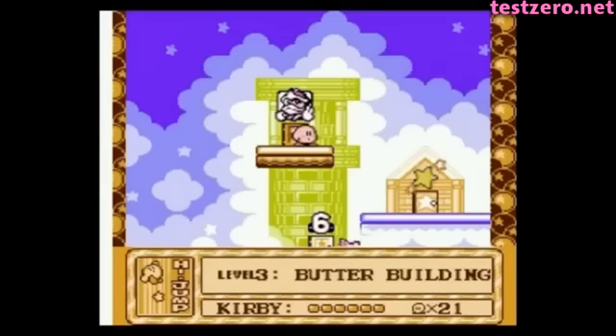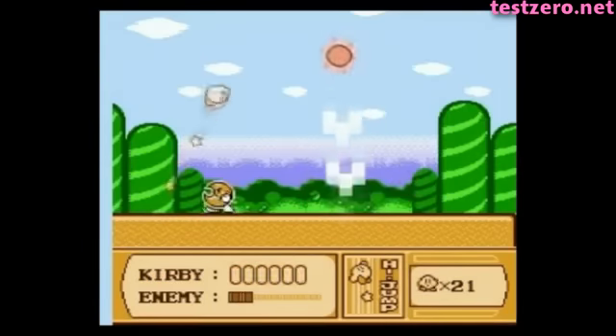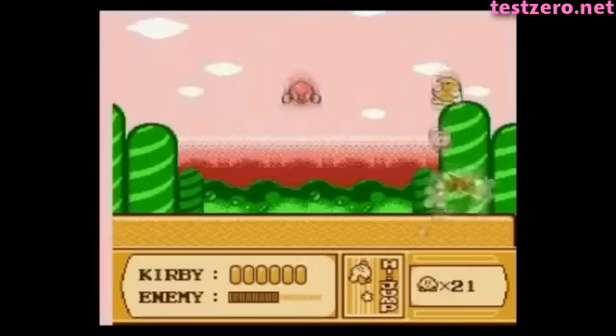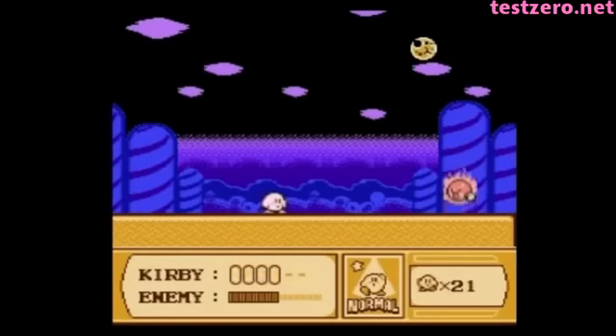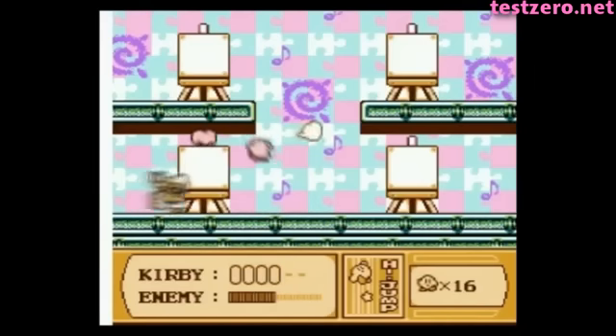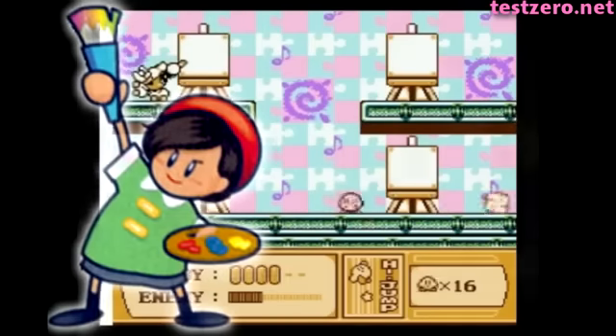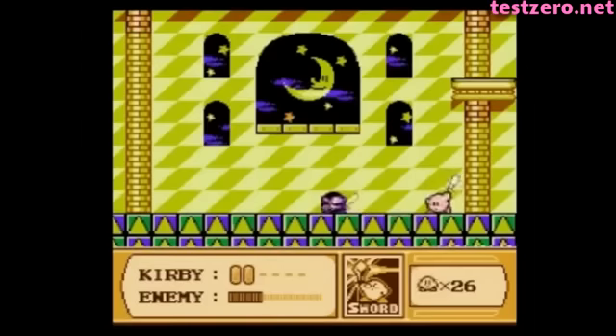The game was also responsible for introducing us to one of the coolest bosses in any Kirby game: Mr. Shine and Mr. Bright. I don't know what it is, but I love these guys — the tag-team combat, the way they each have their own unique methods of attack, whether on the ground or in the sky. They just have so much variety. There were other bosses introduced here as well, like Paint Roller, whose attack method would later be reused for characters like Edo and Drassia. And of course Meta Knight, who would go on to become possibly an even more famous antagonist than King Dedede himself.